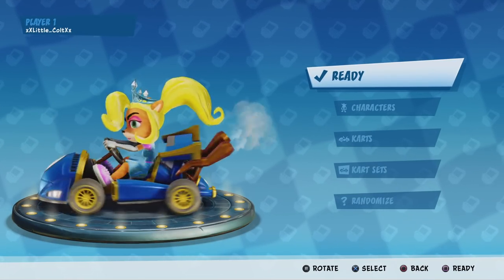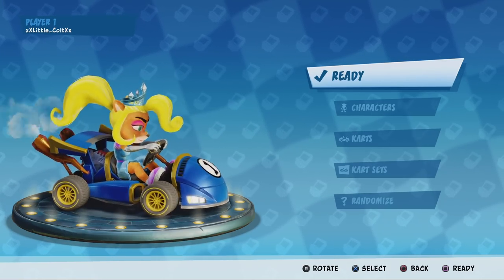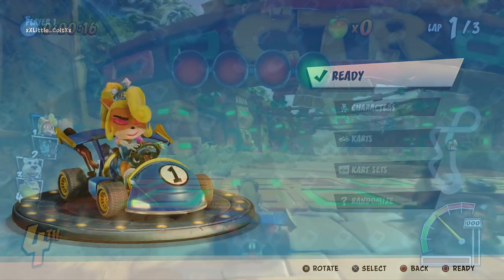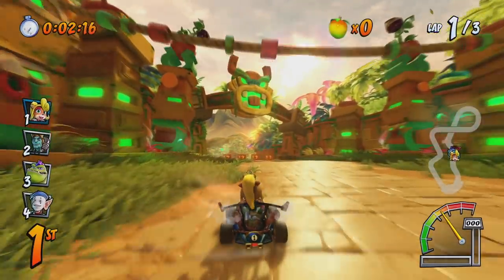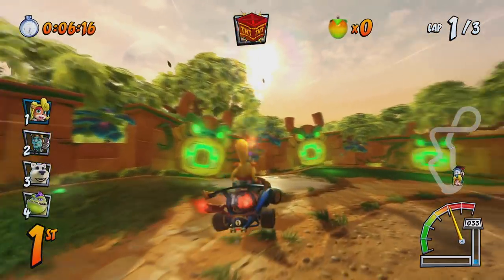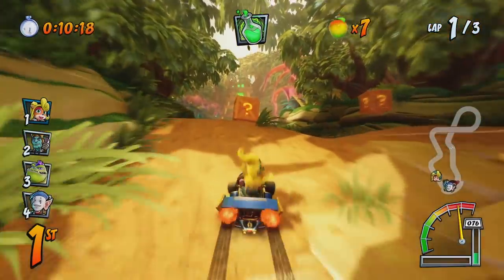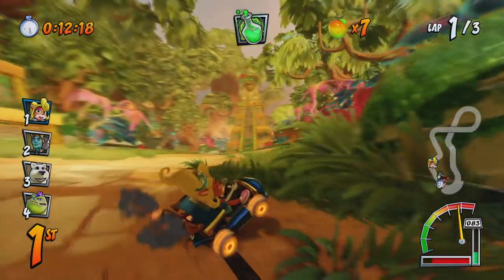Now you may be wondering, why Jungle Boogie? Well, what I've noticed in the game is that they award you a certain amount of Wumba Coins depending on how long the track is. For instance, if I do a race on Crash Cove, I would get 20 Wumba Coins per race. But if I do a race on, let's say, Thunderstruck, then I will get 60 Wumba Coins per race.